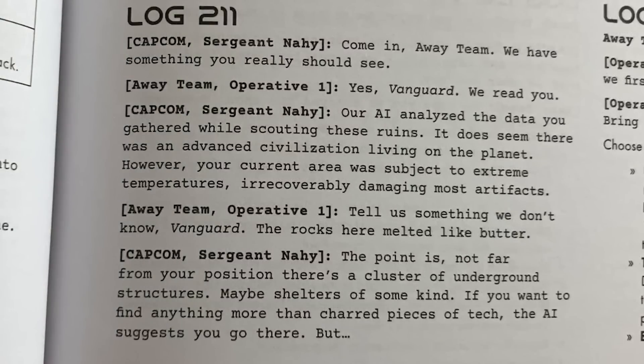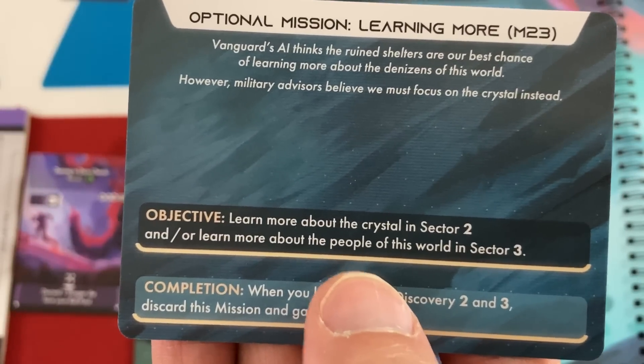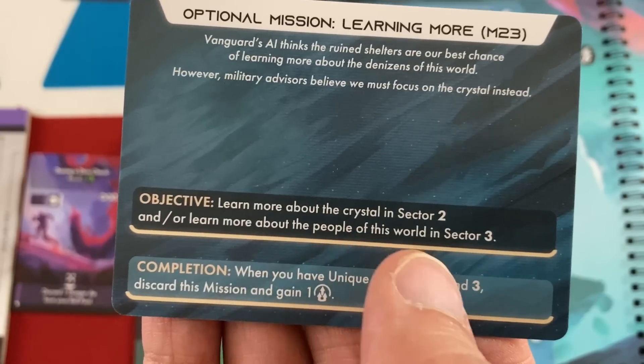We read more of the log: Vanguard's AI analyzed the scouting data — there was an advanced civilization here but the area was subject to extreme temperatures, irrevocably damaging most artifacts. Not far from our position there's a cluster of underground structures, maybe shelters, if we want to find anything more than charred tech. But military advisors say the crystal had something to do with the death of this planet and we should investigate a crystalline arm first. We get an extra optional mission: learn more about the crystal in Sector 2 and/or learn more about the people of this world in Sector 3. When you have Unique Discovery 2 and 3, discard this mission and gain one success token.